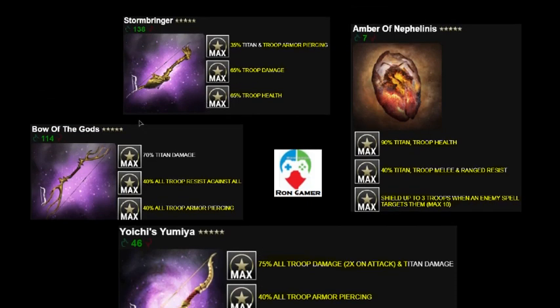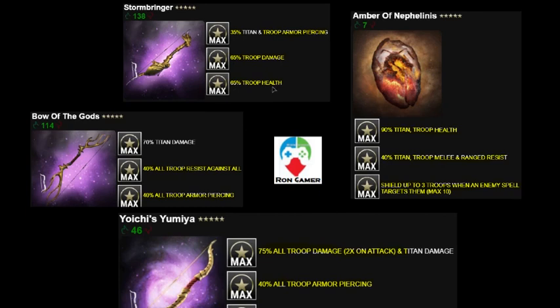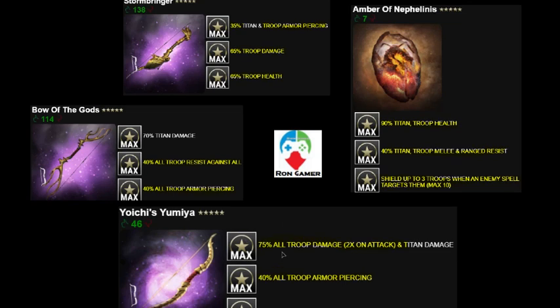After Yumiya, I'd rank Stormbringer third. Elemental resist is important — taking Vixia on attack lets you equip a few relics to max that element's resist. Stormbringer isn't a bad all-around choice since you get armor piercing, damage, and health. But to specialize in health plus melee and range resist, Amber of Nephilinus is the boss; and for pure attack, Yochi's Yumiya remains the boss.